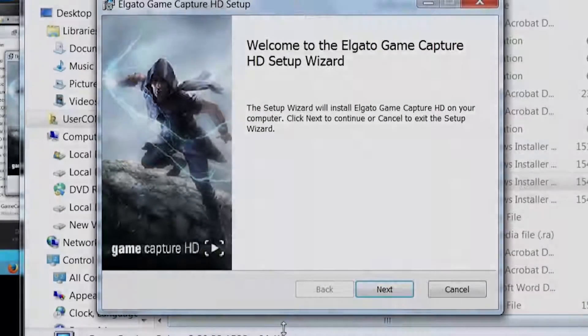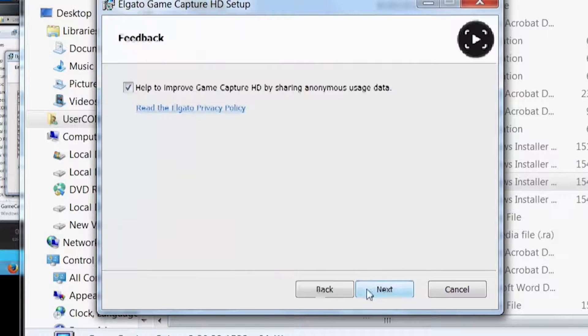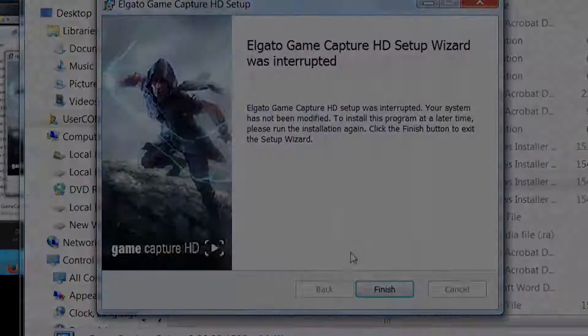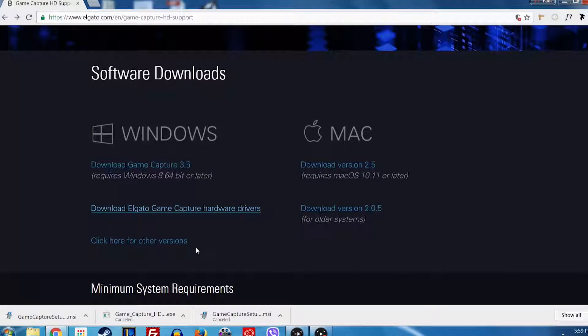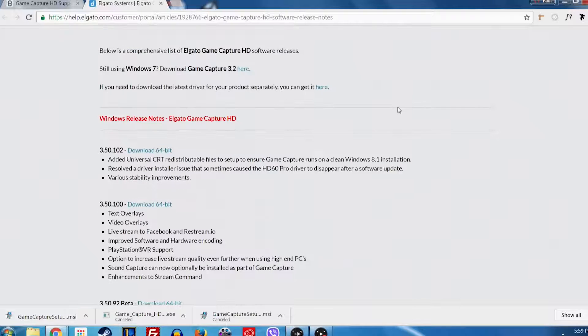This step here is just a simple install — I don't think there's any explanation necessary. I installed the game capture into my PC, and also to note, the new game capture software will install sound capture as well. This is for Windows 7, the old version, if you don't have Windows 8.